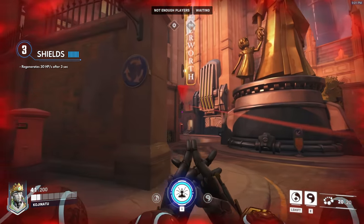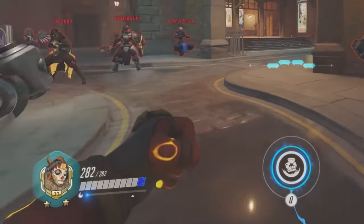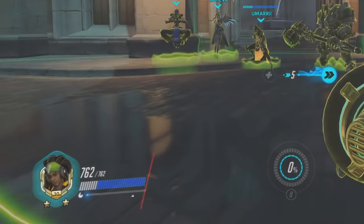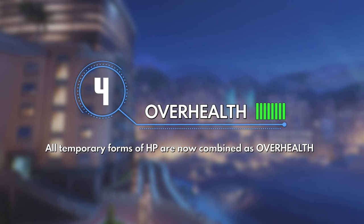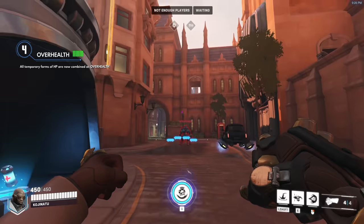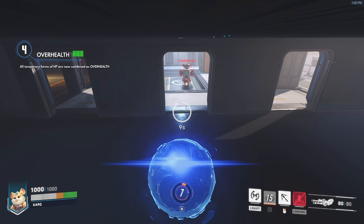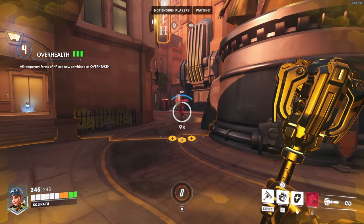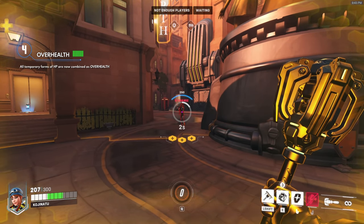The only exception is Zenyatta, who combined with the support passive of 15 HP per second can effectively heal 45 HP per second. There used to be a second type of shield HP in Overwatch 1 known as temporary shields, indicated by a dark blue portion of the HP bar, generated by a handful of hero abilities. But these have since been replaced by overhealth in Overwatch 2. Overhealth refers to all temporary forms of HP increase that take a hero beyond their original maximum HP.